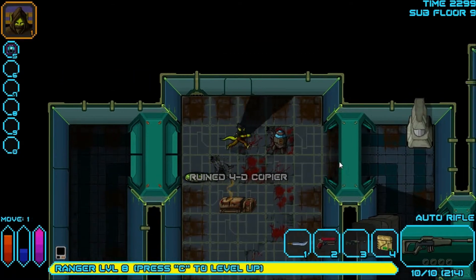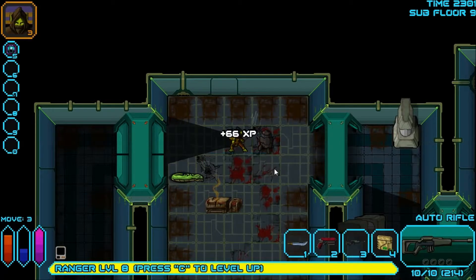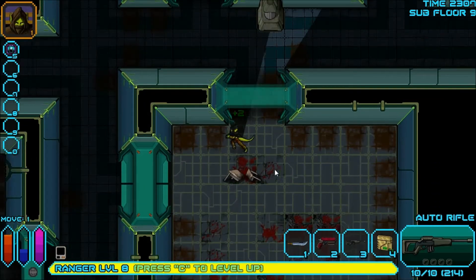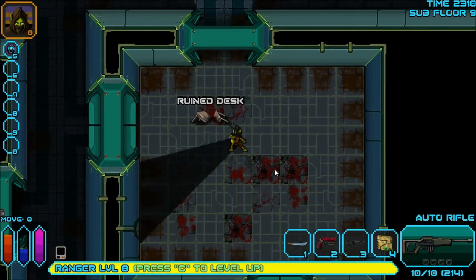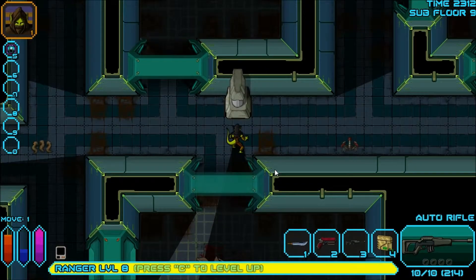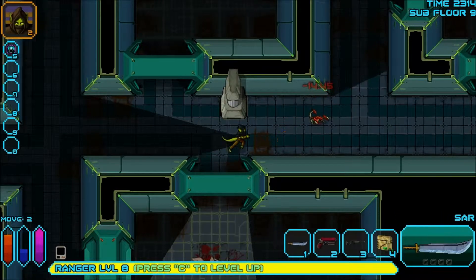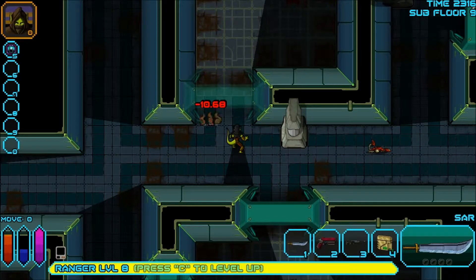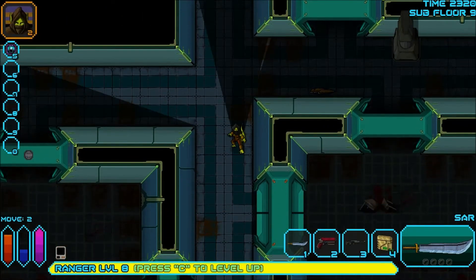Ruined 4D copier. I don't want to know what the fourth dimension is because it would probably blow my mind. Let's take these spectral rods — I'm probably going to end up dropping those because I don't know a recipe for them. There's something following me. Oh, it's just a scorpion. Let's shoot that. Save a place for me in hell — I don't think the scorpions will go to hell; they're just scorpions after all.